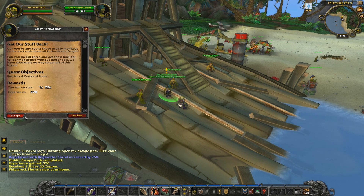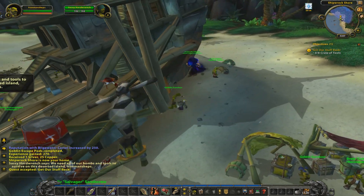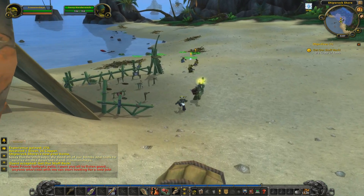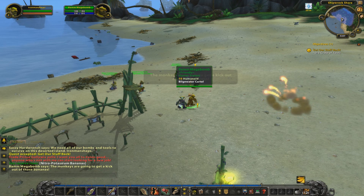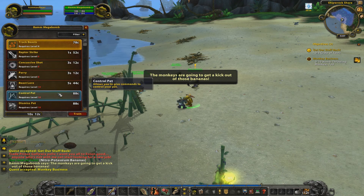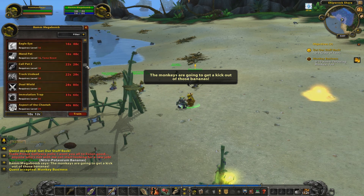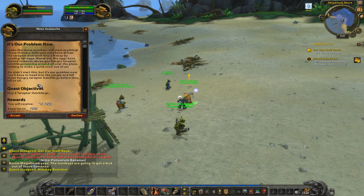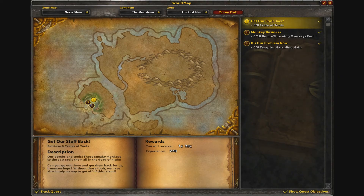Our bombs and tools - those sneaky monkeys went to the east, all of them. So we need to go get some tools back. What I do remember about the starting zone was that there was an awful lot of walking about. I'm not sure whether that's because previously we had the go-kart which was pretty awesome, but we don't have that anymore. We do have lots of spells coming up - Aspect of the Hawk would be nice. I'm not sure what of those spells come from specialisation - obviously we can't specialise, that's against the rules.